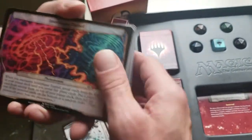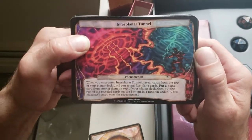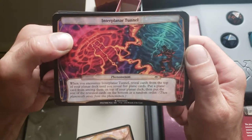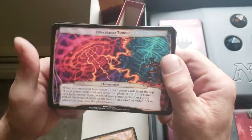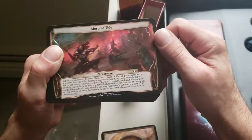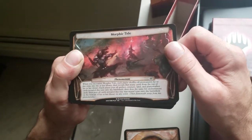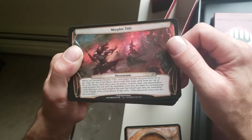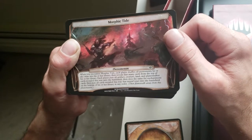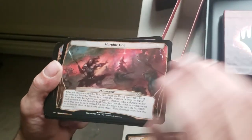Interplanar Tunnel phenomenon — when you encounter it, reveal cards from the top of your Planar deck until you reveal five Plane cards, put one on top of your Planar deck, then put the rest on the bottom in random order. Morphic Tide — when you encounter it, each player shuffles all permanents they own into their library, then reveals that many cards from the top. Each player puts all Artifact, Creature, Land, and Planeswalker cards revealed onto the battlefield, then does the same for Enchantment cards, then puts the rest on the bottom in any order. So that's a complete game change for everybody — complete randomness, that could be rowdy.